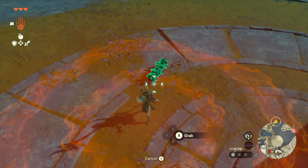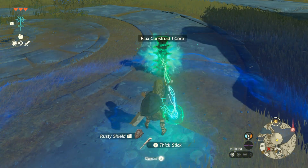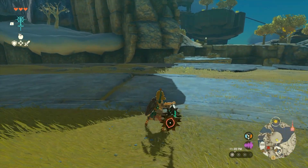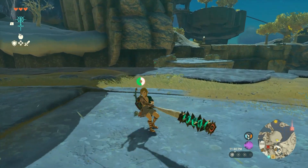You will also notice a spiky item on the ground that you can't put into your inventory. This is where the Fuse ability comes into play. You're going to want to fuse this item to a blunt weapon, or whatever you want to use, and increase that weapon's attack by 10. Now you can terrorize the rest of the Great Sky Island with your new torture weapon.